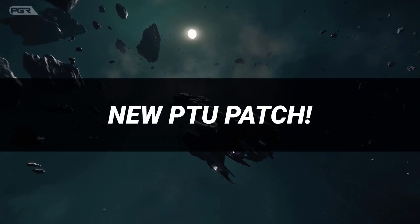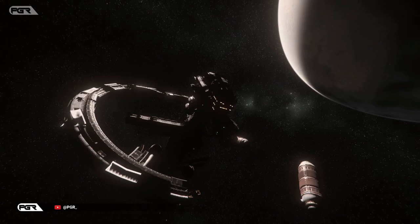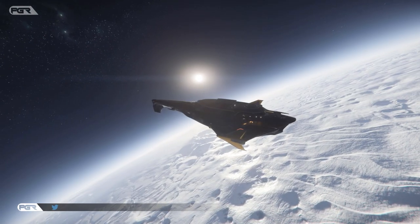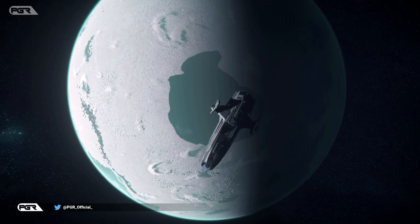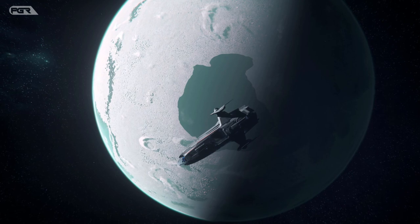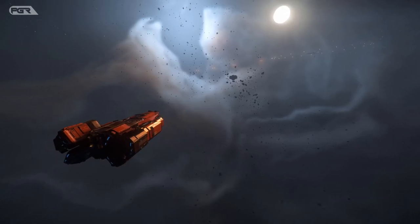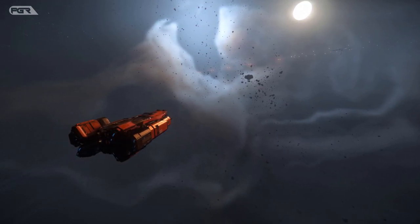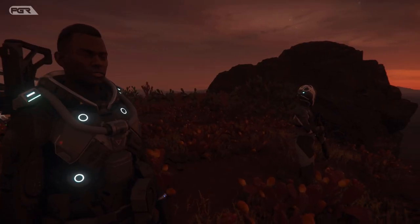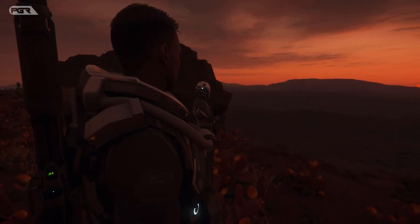A new Star Citizen Alpha 3.18 patch just dropped into the PTU, still for wave one — this time it's the Y patch for 3.18. Some of the updates include vehicle and ship armor being rebalanced to account for ballistic piercing through shields as a stop-gap until further armor rework. There has also been much further optimization to core tech to help with the slow inventory.